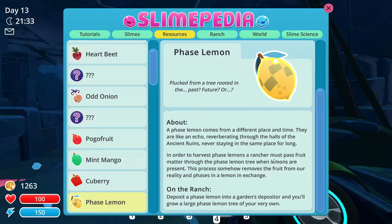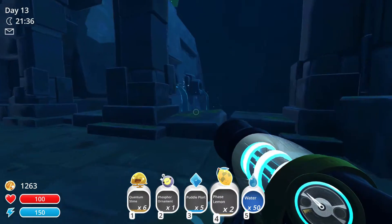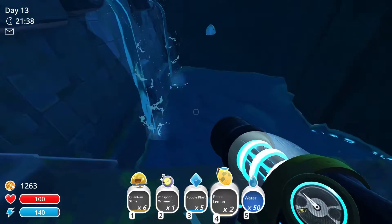'Never staying in the same place for long. In order to harvest phase lemons, a rancher must pass fruit matter through the phase lemon tree where lemons are present. This process somehow removes the fruit from our reality and phases in a lemon in exchange.' Well, I was correct then - I had this thought!